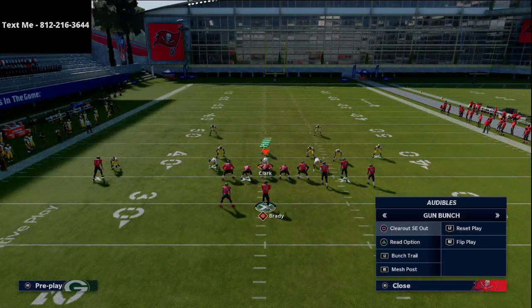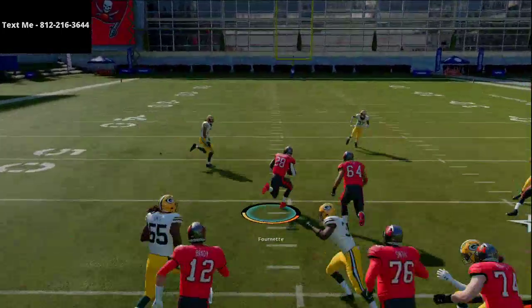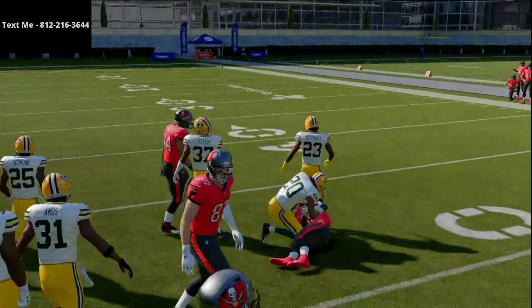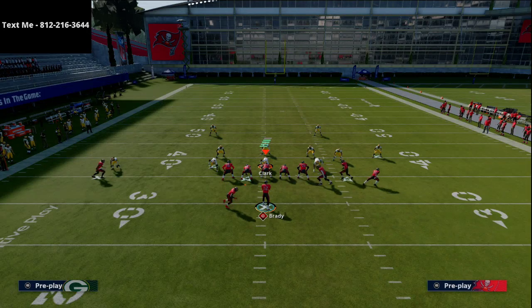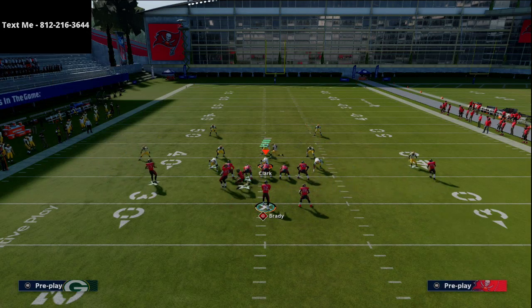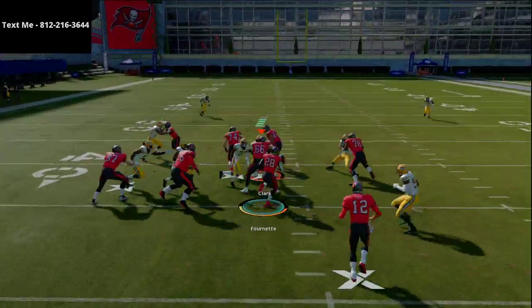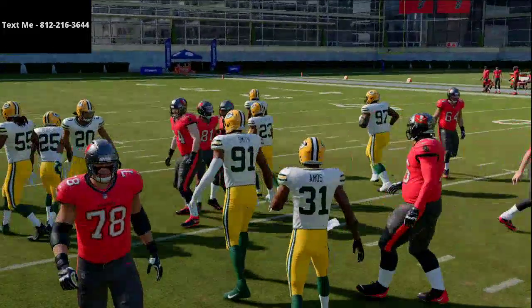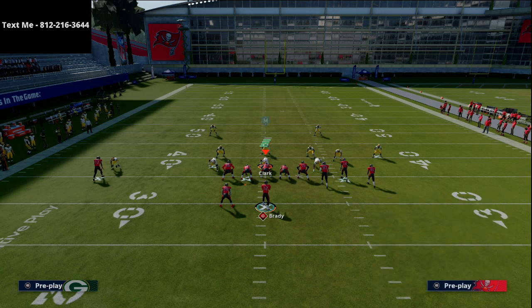Another tactic with the Read Option is to flip the play and quick-snap out of the bunch formation. All you do is flip the Read Option and spam snap it, which makes it harder for your opponent to set up their under-center run defense. It's a really great feature of this formation.